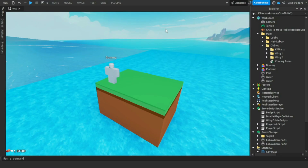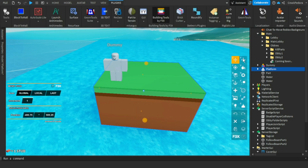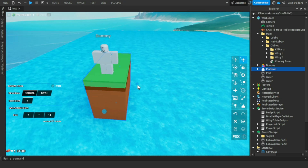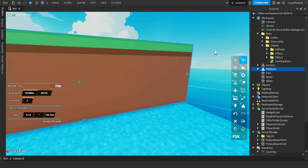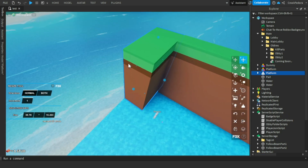So this is a comparison of what the platform would look like. I'll go to F3X and scale it to the perfect size, then scale it to the right width. Then we're going to add some cool little barriers around it.